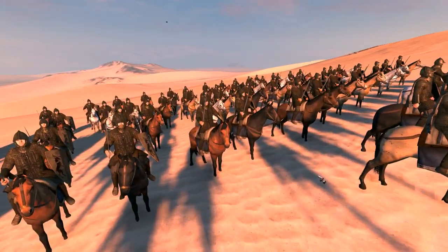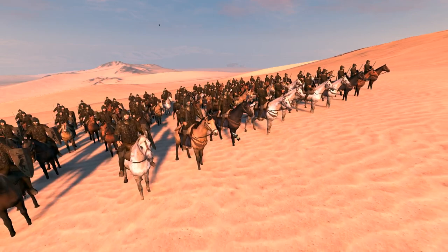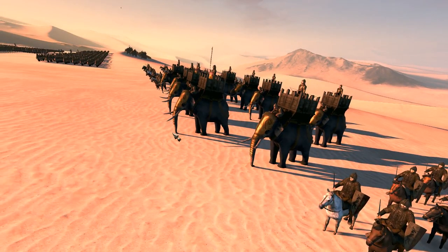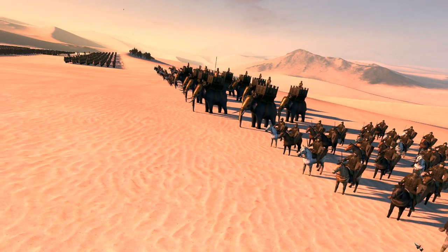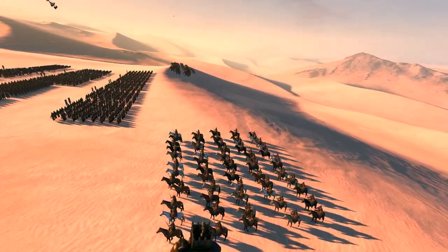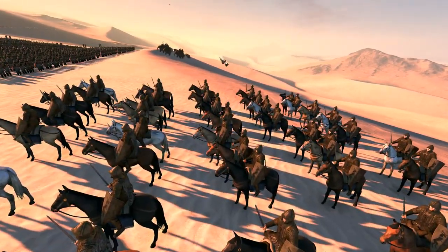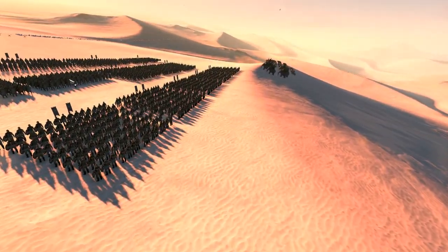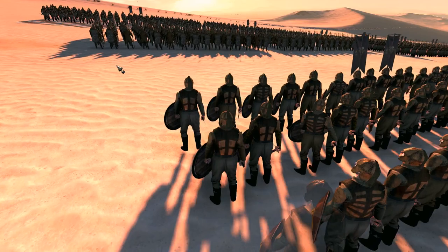We've also got some Gold Cloaks, because the Golden Company is only about four or five units — it's just really spears, shields, swords, elephants, Harry Strickland as their general, and longbows as well. So they have near enough everything, but they haven't got cavalry. So I gave them some Gold Cloak cavalry, and I think there's some Gold Cloak spears thrown in as well.